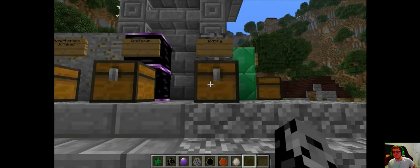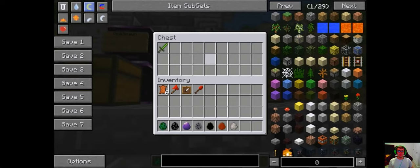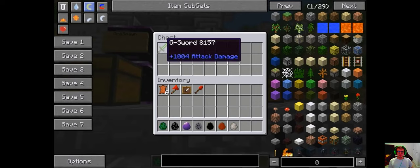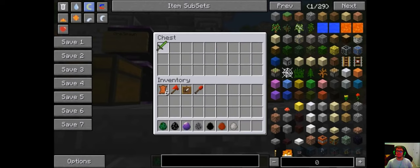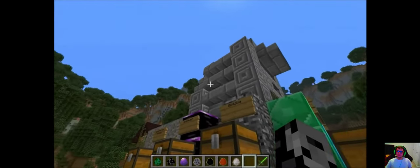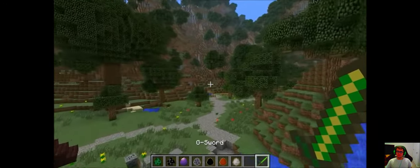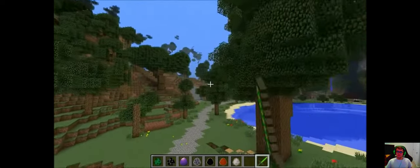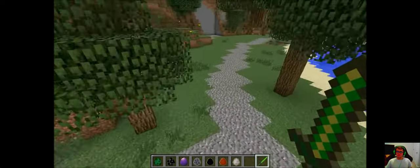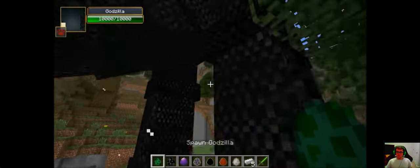Now we're on to number three: from the Godzilla mod, the G Sword. They need strong weapons in this mod because you have to kill Godzilla — he's got like 10,000 health and 1,004 attack damage. To make this one it's G cells and an iron ingot, and to get the G cells you kill Godzilla. There is a ranged weapon in the Godzilla mod that does like 50,000 damage — maybe for a future video.